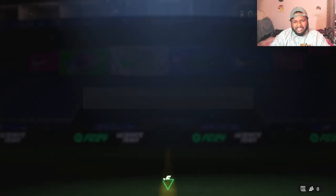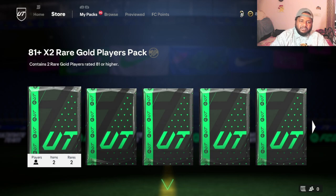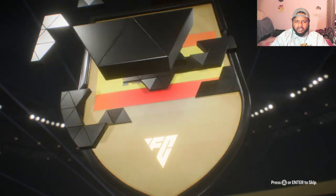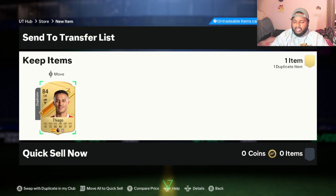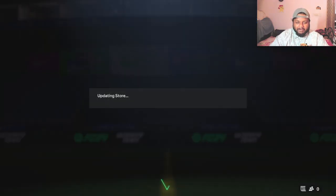We're getting 88-rated cards out of low-rated packs — why not get promos too? And over on my FC Mobile account, I'm only getting 94-rated players from packs that clearly say 94 to 99 rated players available. I don't know what's wrong with that, but it is what it is.